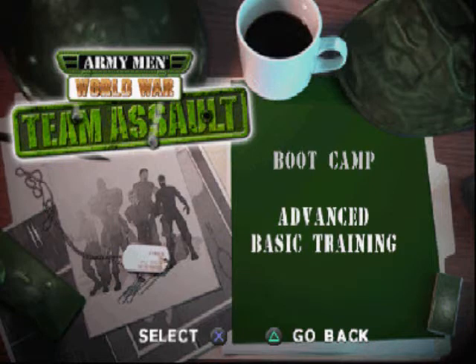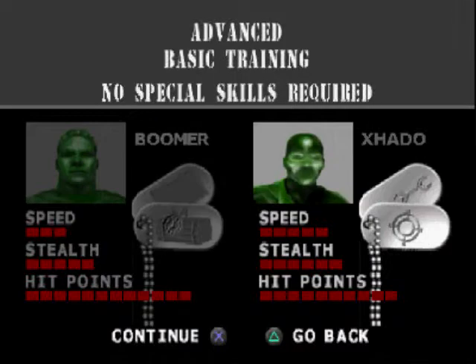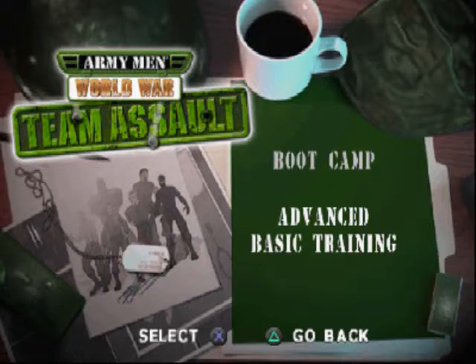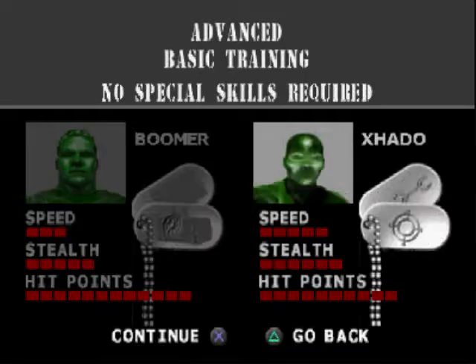Hello folks, this is Geeky doing Army Man World War Team Assault Boot Camp Part 2. As you can see, I'm trying to change the characters to show the different skills and stuff. And that's how I found out last video that you can't change them from the beginning. But as you can see, there's speed, there's stealth, and there's hit points. I'll explain that when we actually get into the game itself.